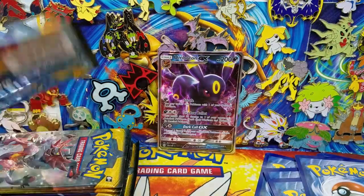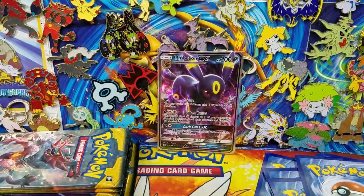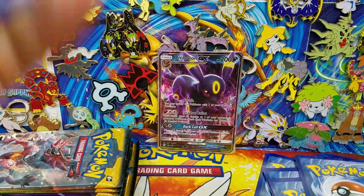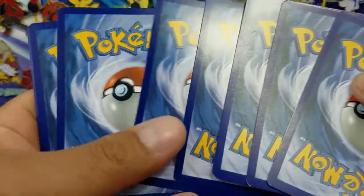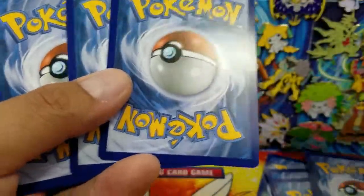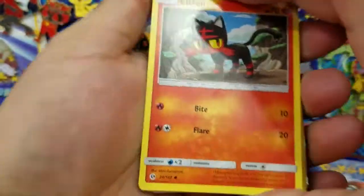I've had to do that with other sets where I actually had to go out and buy a lot of cards just because it's impossible to pull all of them out of boxes. Especially with Sun and Moon — it's just such a hard set to pull anything out of.